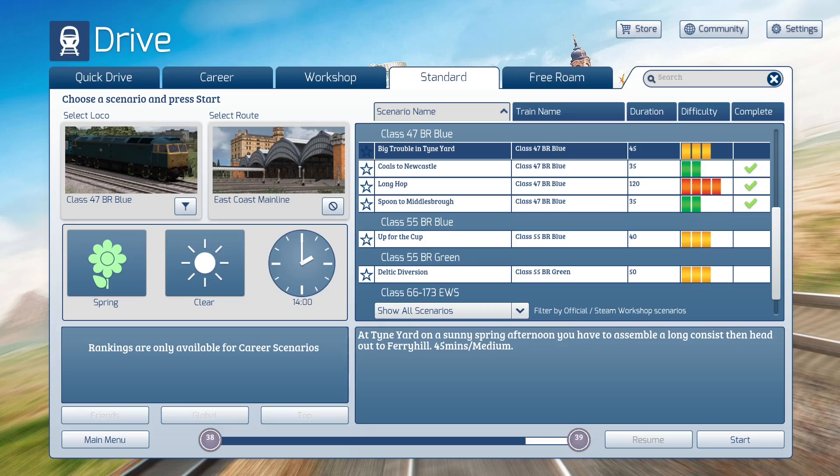We're just going to go ahead and finish the Class 47 BR Blue right now. We have the HST scenario tomorrow — make sure you stay tuned for that, it's going to be a good one. I also wanted to mention upgrading the Armstrong Powerhouse sounds; we'll have a scenario for that pack as well at some point in the future.